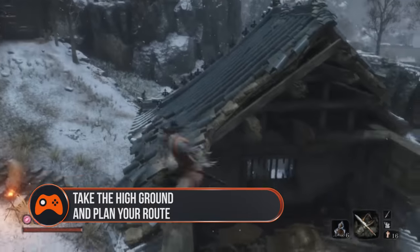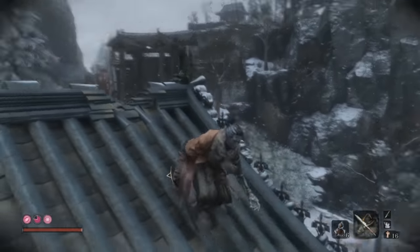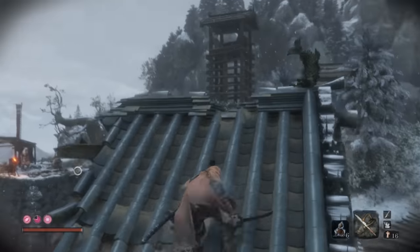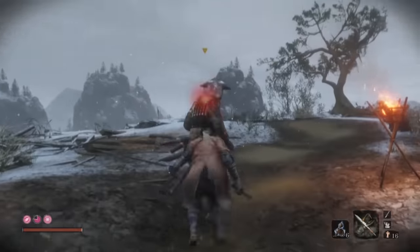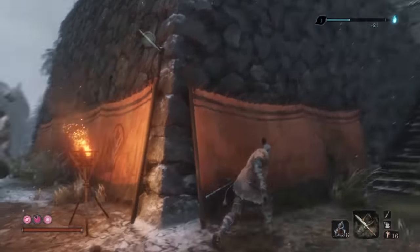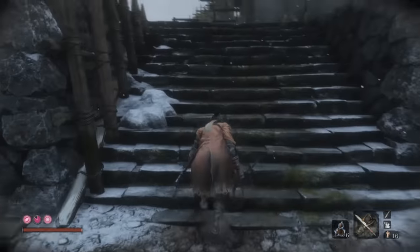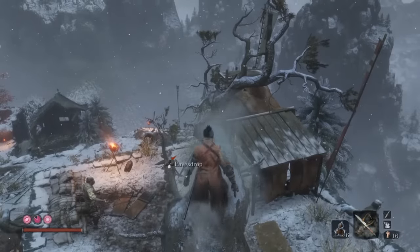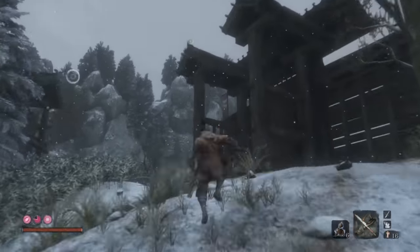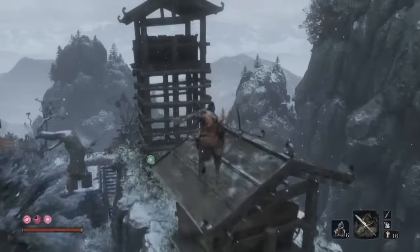Take the high ground and plan your route. Stealth is paramount in Sekiro. Most areas are filled with groups of enemies, and it's unwise to face them all head on. Thankfully, the game offers you plenty of ways to take them out from the shadows one at a time. Get to the highest possible ground to work out the best route through any zone. Sekiro's grappling hook will lock on to any nearby jump locations, so you can always see where the best nearby vantage point is. Get up there and scout out your surroundings, looking for enemy patrol patterns and lines of sight.